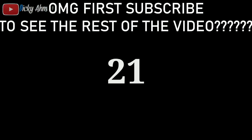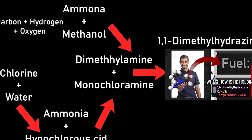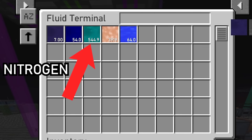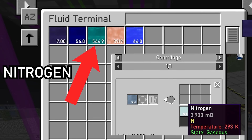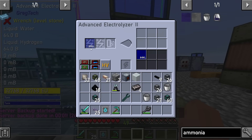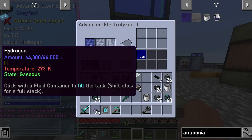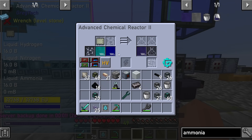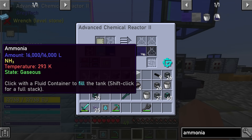Here is the plan. The first essential ingredient for rocket fuel is the infamous ammonia. This would require nitrogen, which I already had a handful of from air collection and centrifugation. I also needed hydrogen from separating water molecules into oxygen and hydrogen. Both elements are then simply combined together for the ammonia molecule.